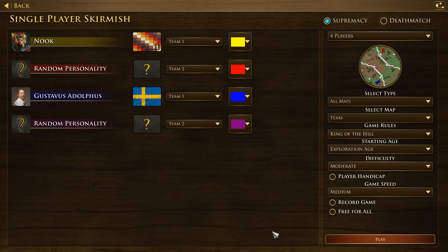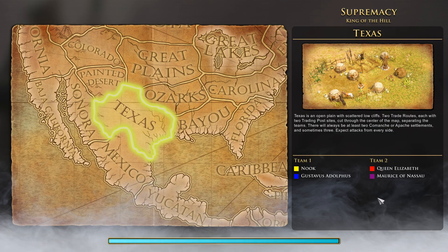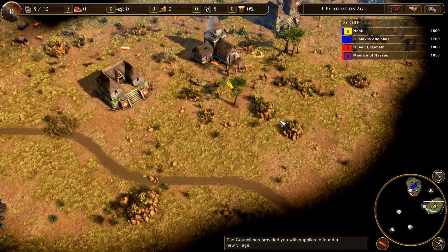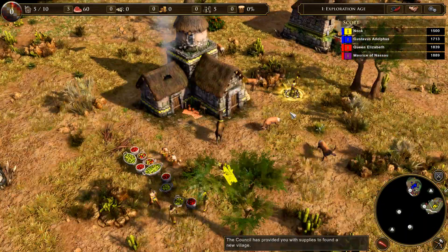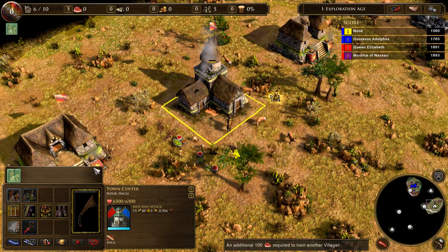Supremacy — that works. Let's just see what this is, we'll just dabble with a few minutes of this and see what our camp and all that looks like. Right — we're the Inca. There's me, there's old Gustav over here. We've got these crates to begin with, we can go grab our goods. We can come to our town hall, we can crank out some villagers.